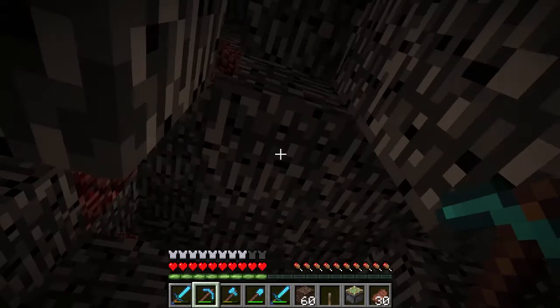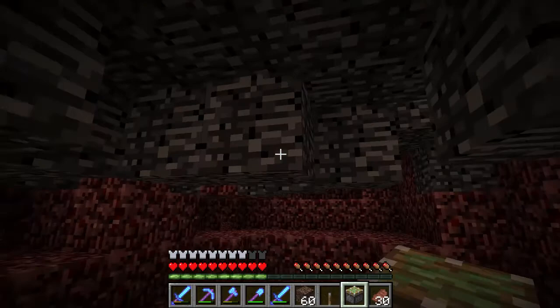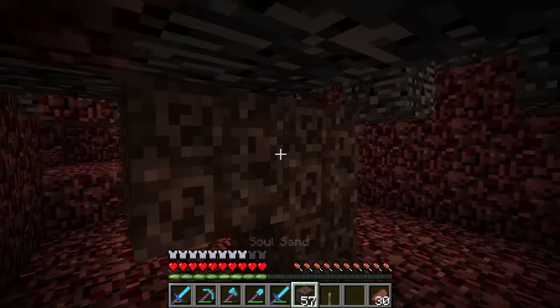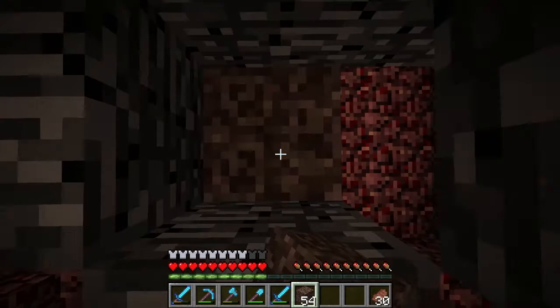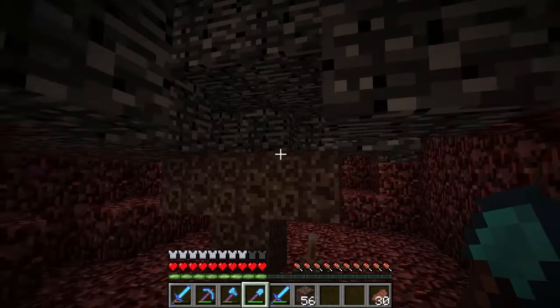Panda was even so kind to provide a list of coordinates where we can do this, and this happens to be a spot right here. The basic idea is we build our wither right here — it'll be like so — and then we have a piston with a lever on there. We spawn him there, and as soon as he starts to spawn, we use the piston to push him up. We've got this nice three-by-three bedrock area with an air gap above it.